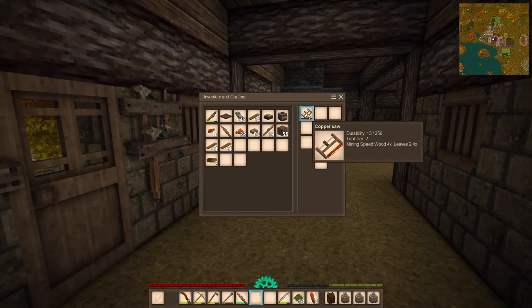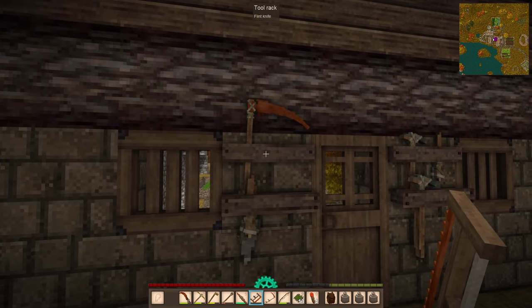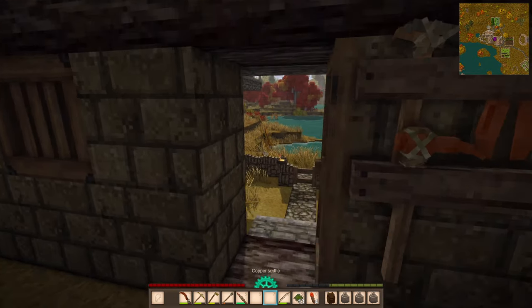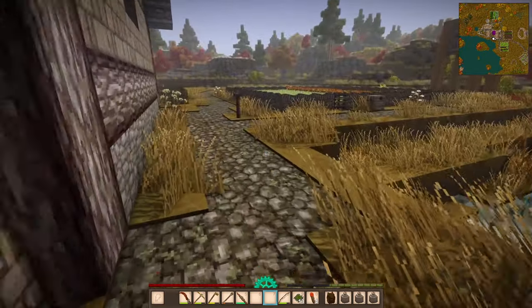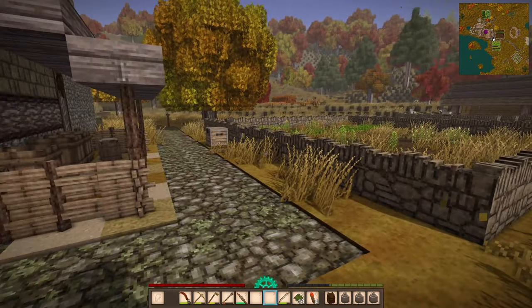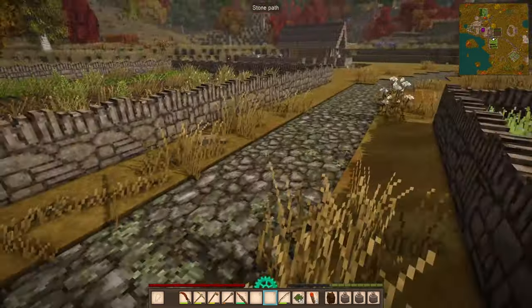Something I really need to make is a new saw — it's only got 13 durability left on it, so that's probably something to do this episode. Whether I go with bronze or not, because the saw is such a useful thing.